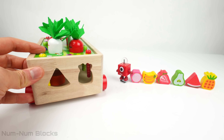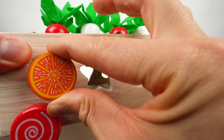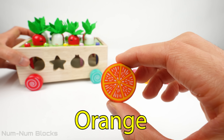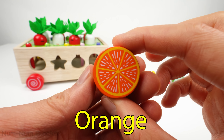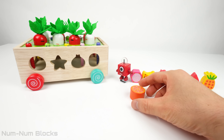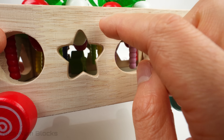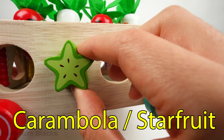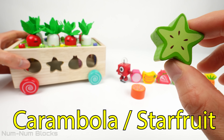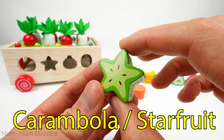Let's pick the next fruit. This is an orange. Oranges are not only delicious, but also a good source of vitamin C. I wonder what kind of fruit can come from a star-shaped hole. This is a carambola, or a star fruit. When you cut the fruit, the slices resemble stars. That's why it's called star fruit.